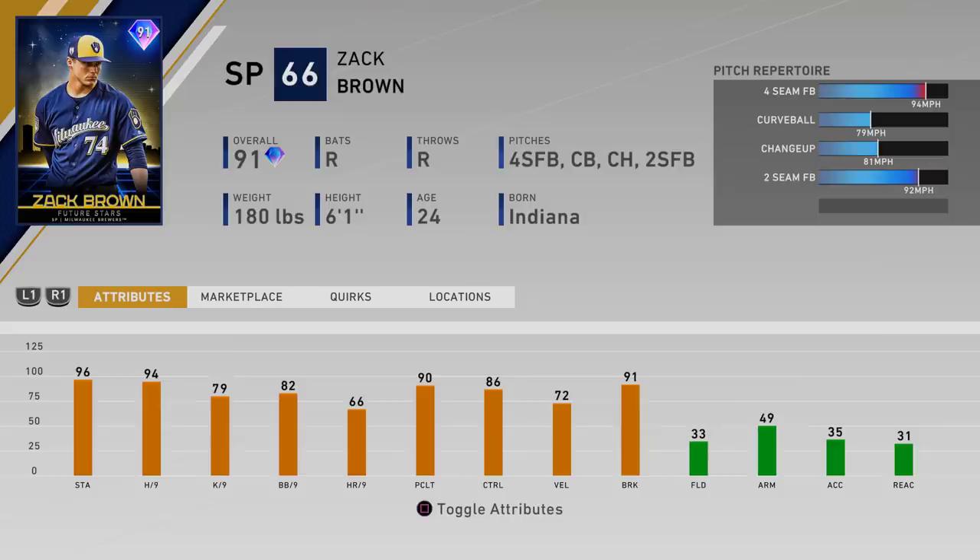Looking at his stats left to right: 96 stamina, 94 hits per nine, 79 K's per nine, 82 base on balls per nine, and home runs per nine at 66. Velocity is at 72, but we're looking at about a 95–96 mile per hour fastball. He's got 91 break for his curveball and his changeup and the two-seamer. His pitch mix is four-seam fastball, curveball, changeup, and two-seam on this card.